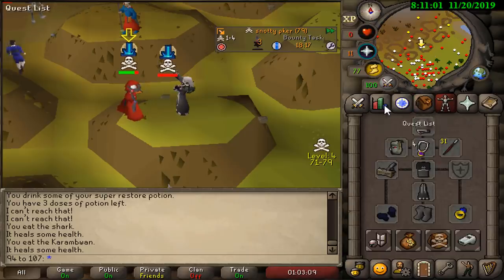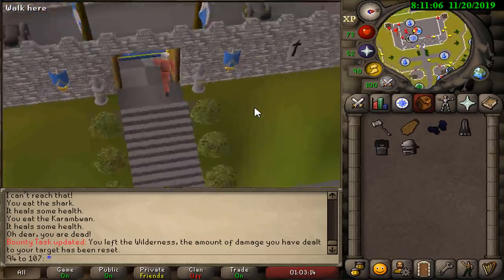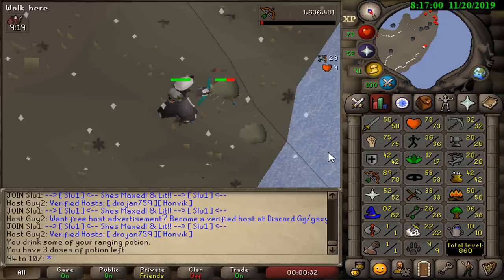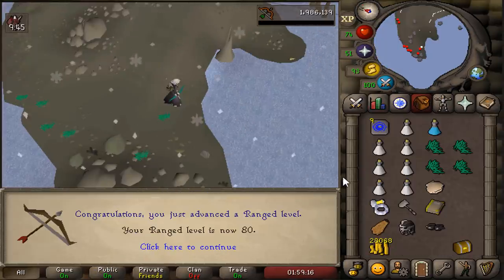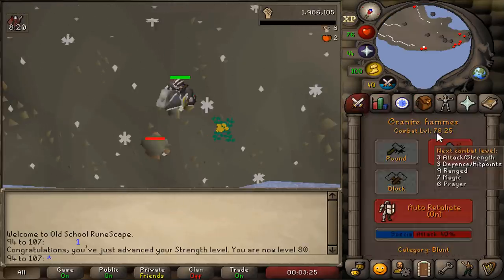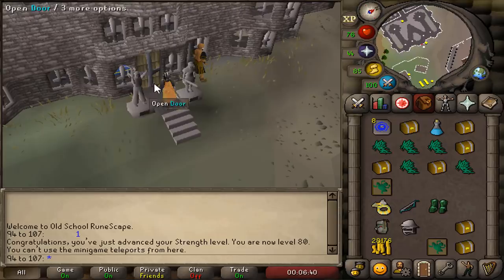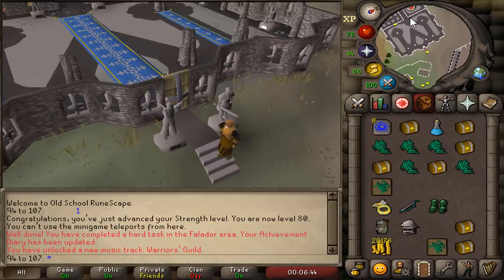I got greedy and died but I'm still happy with my performance today. I've realized I need to grind my levels even more for this account to be good. So off we go back to rock crabs — 80 range achieved, and 80 strength achieved. We can now go and get ourselves the rune defender and officially enter the warriors guild.